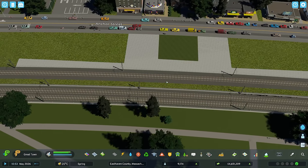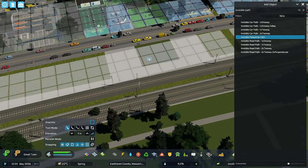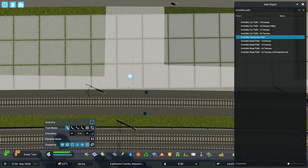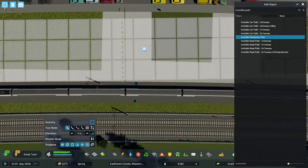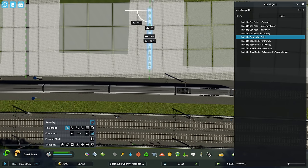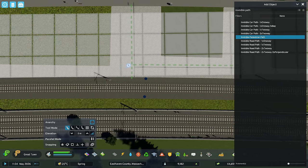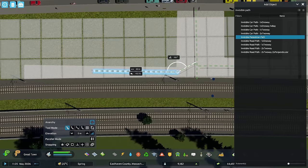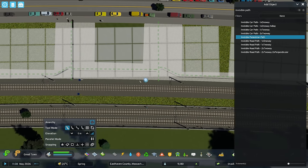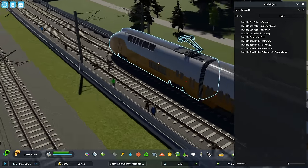Then I'm going to go north — or whatever direction this is — just to get to the road and add in a couple more nodes. We'll get a big open space here for some trees and stuff as well. Going to ground now, getting some manicured grass. And next up, opening our object menu and searching for 'invisible path,' finding the invisible pedestrian path, and making sure we've got connections up to our stop.